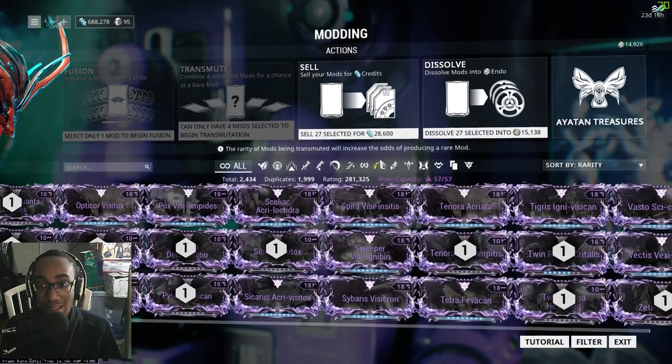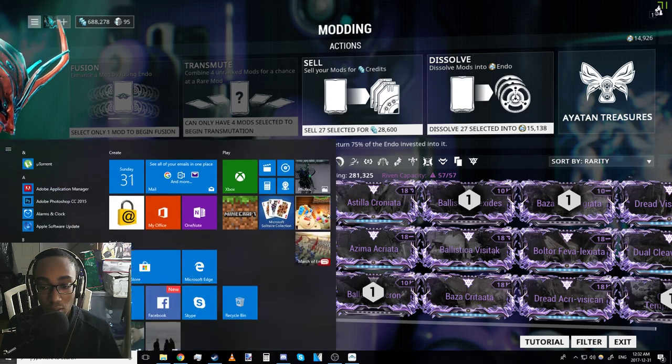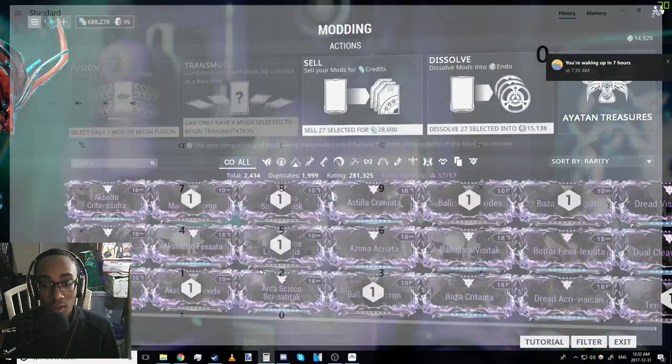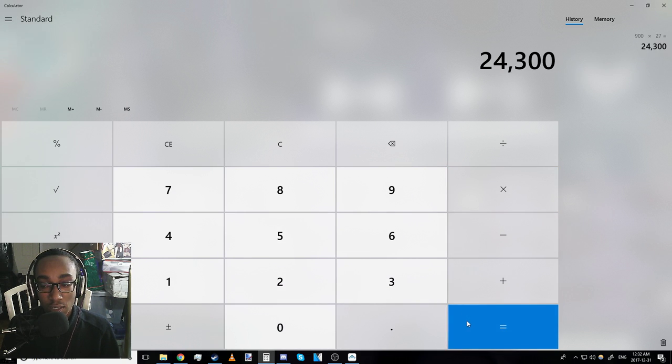Twenty-seven selected — twenty-seven unrolled rivens. To roll all twenty-seven rivens once at 900 per roll, nine hundred times twenty-seven — just to get one roll on each of them it's gonna cost me 24K Kuva. Now if we get two rolls on each of them at 1,000 each times twenty-seven, it'll cost me another 27K.